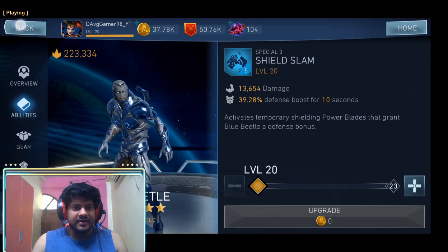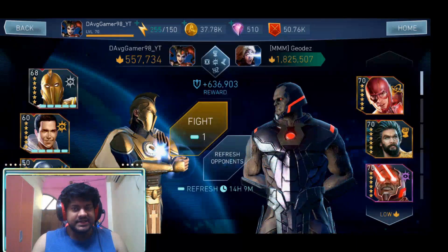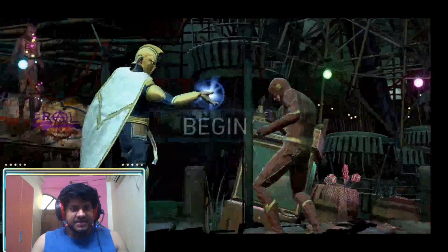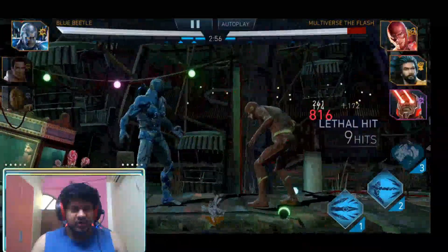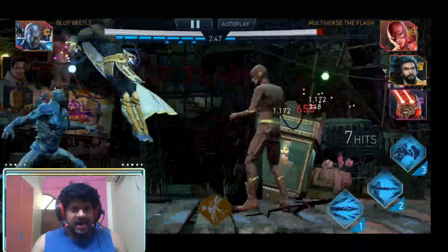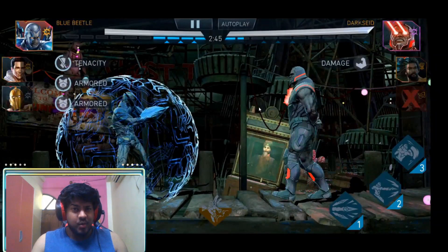Let's look at the battle with Blue Beetle in arena with the Lex Corp Warsuit equipped. This team has Darkseid, so there's a chance of getting a barrier once health drops below a certain level. I start with an infinite combo string from Dr. Fate, tag in Blue Beetle, block, tag back to Dr. Fate, and the first SP3 hits for 34,000 damage — knocking out Multiverse The Flash in a single hit.